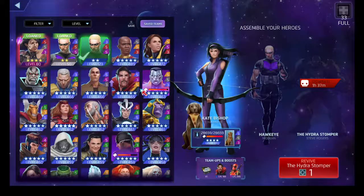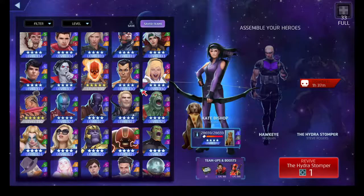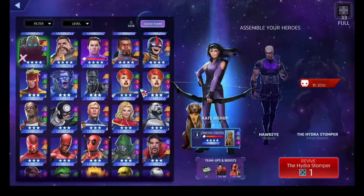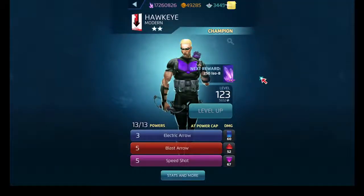Electric Arrow costs nine and creates a countdown tile that stuns the target for some turns. It's a decent ability in two-star land, it's just outclassed by two-star Storm's stunning capability - a four-turn stun for 11 AP that does damage too. I think Electric Arrow stills AP - it stuns for two turns and reduces enemy AP in two random colors, so think a worse version of She-Hulk's brain.